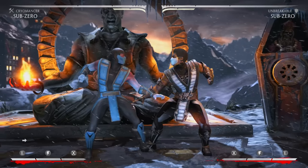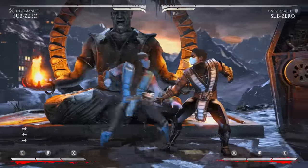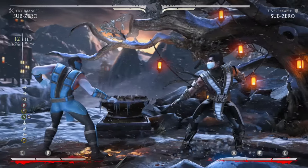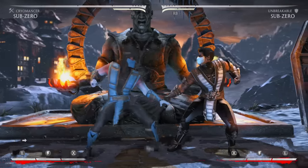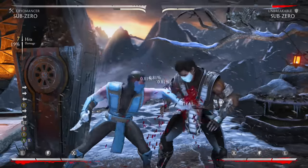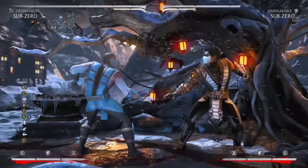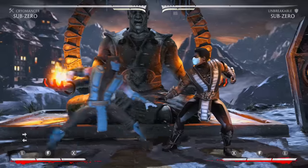For example, if you land back 3-3 — a double low — you go back 3-3 EX hammer, back 2, run-cancel, do your string, and end with hammer: 36% easy. And if you get an overhead, you go overhead, combo, EX hammer, combo again — 43% even easier. These are the bread-and-butter combos for Sub-Zero.